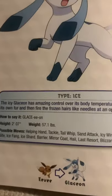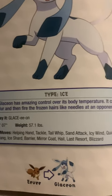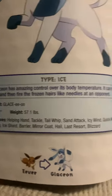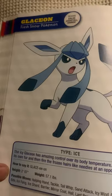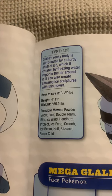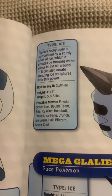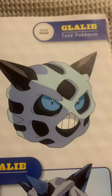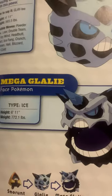Glaceon, the fresh snow Pokémon and an evolved form of Eevee. The icy Glaceon has amazing control over its body temperature. It can freeze its own fur, then fire the frozen hairs like needles at an opponent. To get Glaceon, you have to evolve an Eevee around an icy rock. Glalie, the face Pokémon. Glalie's rocky body is surrounded by a sturdy shell of ice, which it creates by freezing water vapor in the air around it. It can also create amazing ice sculptures with this power. And here's Mega Glalie.